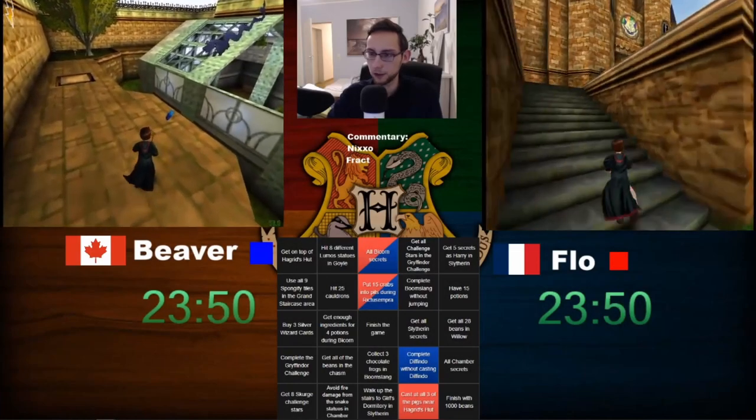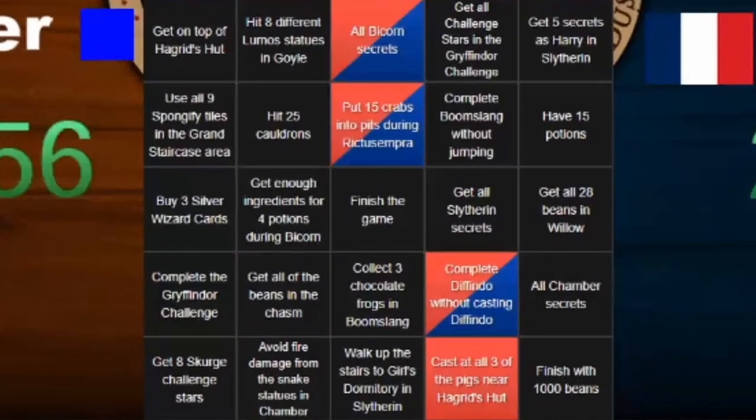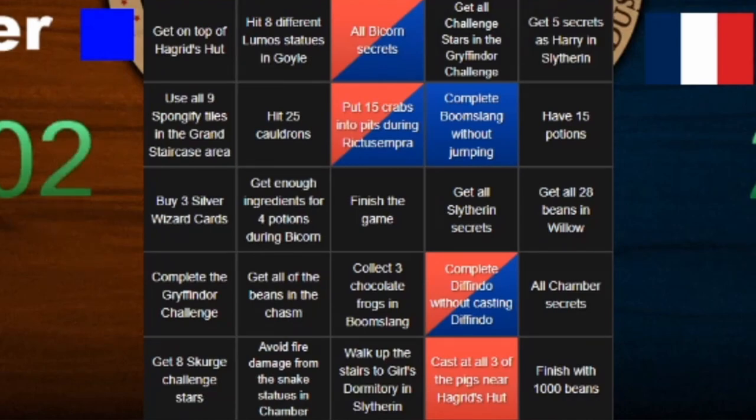Hello and welcome to another Harry Potter meme run challenge. I'm not entirely sure what to classify this as, but today we'll be doing all bingo goals included in the new bingo client. In speedrunning, a bingo is usually played in a 1v1 setting with a board of 25 goals you can achieve in the game — things like collecting 8 stars in the Defindo challenge or collecting 10 bronze cards. Both players race to beat as many goals as quickly as they can, and whoever gets the majority first wins.